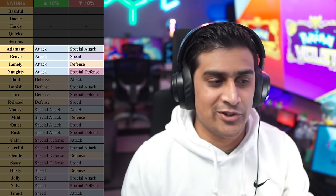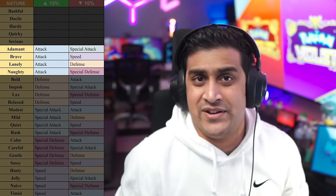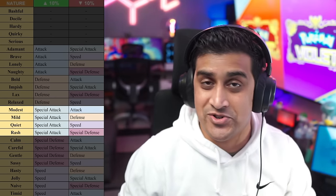Then you have natures like Adamant, Brave, Lonely, and Naughty — these all boost attack while decreasing things like special attack, speed, defense, or special defense. A great example: if I have a powerful Pokemon that uses physical attacks like a fighting type, I'm going to want Adamant because I'm never using special attack and just want to boost attack. Moving down, we have Bold, Impish, Lax, and Relaxed — these all boost defense. For special attackers, Modest, Mild, Quiet, and Rash are great. Modest is ideal for a pure special attacker — it boosts special attack while decreasing physical attack, which has no consequence if you never use physical moves.